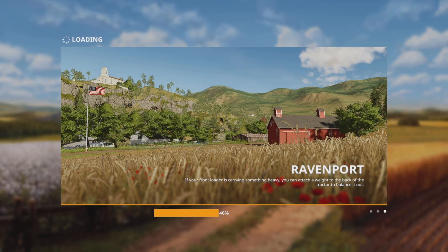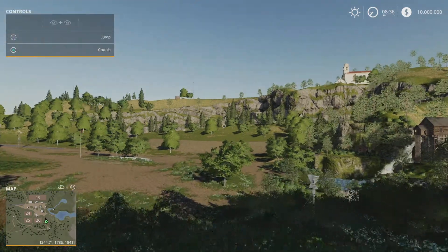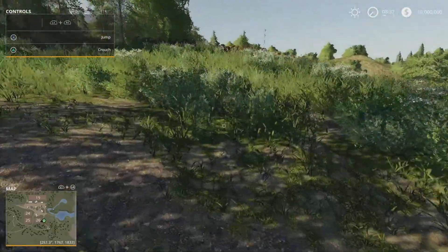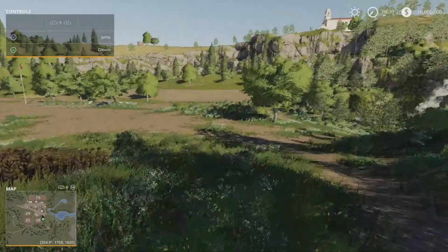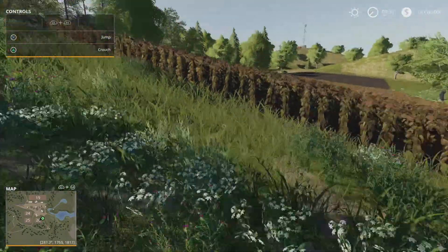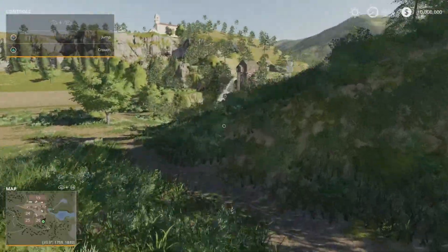Hit Continue and hit Start. As soon as it loads you will get your trophy — very easy, very simple way to get Lucrative Labor. Hit X and boom, as soon as that pops up you should get your trophy. Obviously it did not pop for me because I already have the platinum on my main account, but as soon as you do this you should get your trophy.